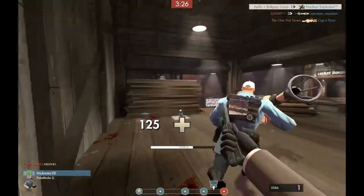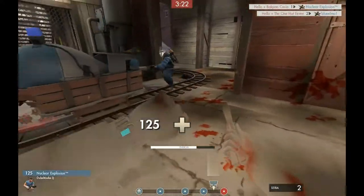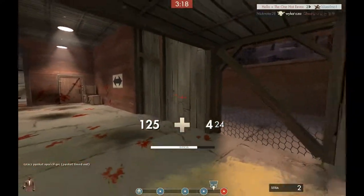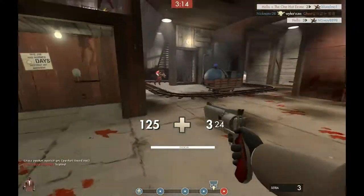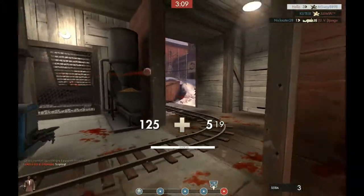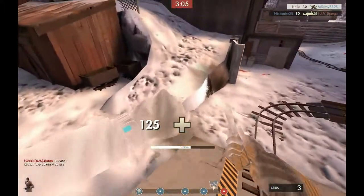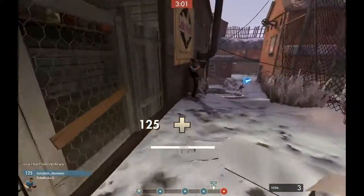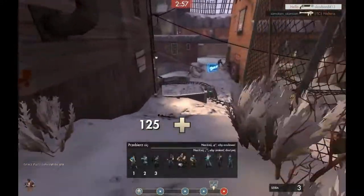As a spy, you can see enemy health, which is incredibly useful. If you're spotted by someone and they only have around 60 health, which you can see, shoot him. Cloak and running isn't your only option. Even the L'Etranger, which has a 20% damage penalty, can do about 30 damage mid-range. That's enough to kill a Sniper with four shots, and you'd likely get two or three of those in before he zooms out.